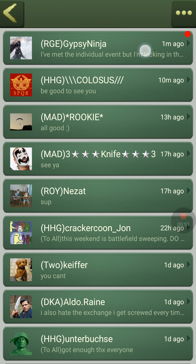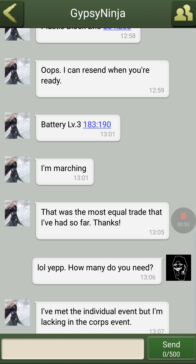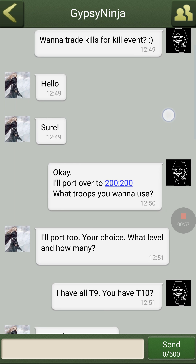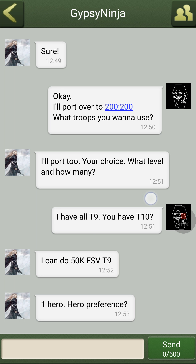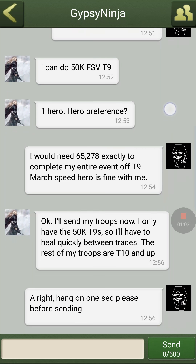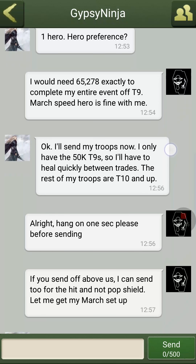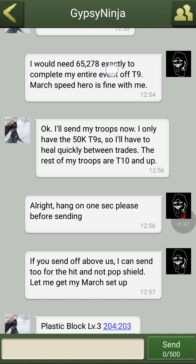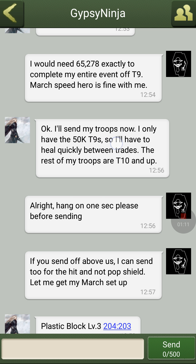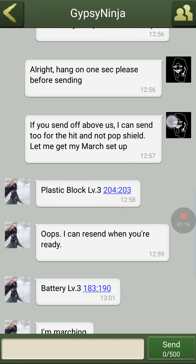So what I've done is I've talked to this person already and asked if they'd like to trade some kills, and they say either yes or no. You get some coordinates to port over to, decide what level and how many, and you get to choose the heroes. She said she could send out 50,000 right now and will have to heal between the trades — the rest of her troops are tier 10s.